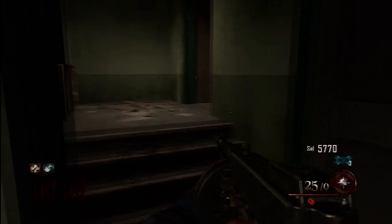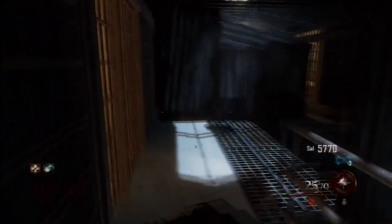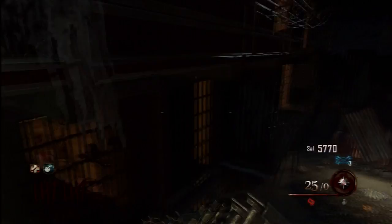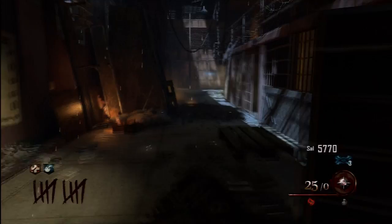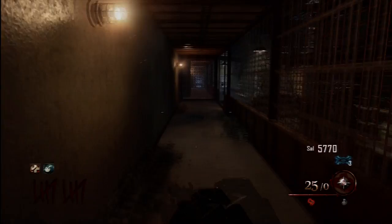Hey, what's up guys, Dane here. I've got another tutorial for Black Ops 2, and today we're gonna get some easter eggs. This easter egg is for the song by Johnny Cash — it's a cover version of Soundgarden's 'Rusty Cage.' It's pretty easy to get and it doesn't give you any special powers or anything like that. It's just music, just something for you to do — a little easter egg.